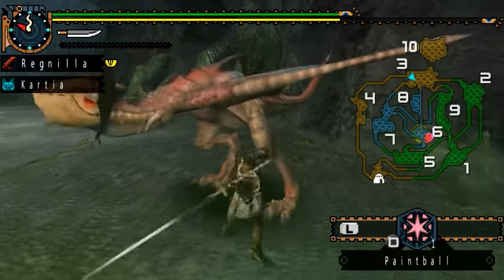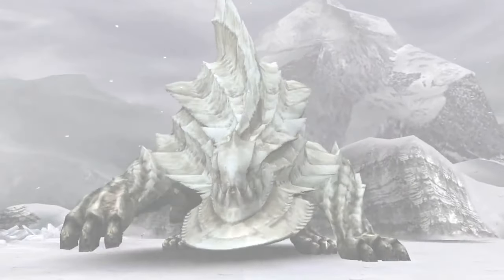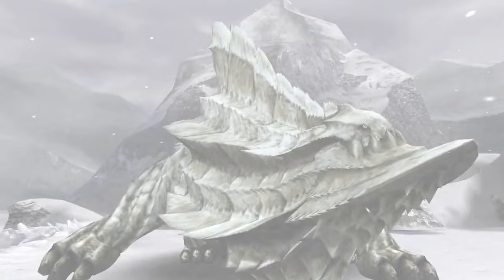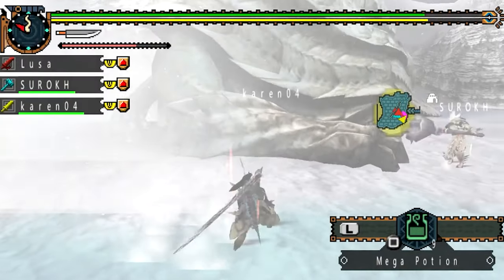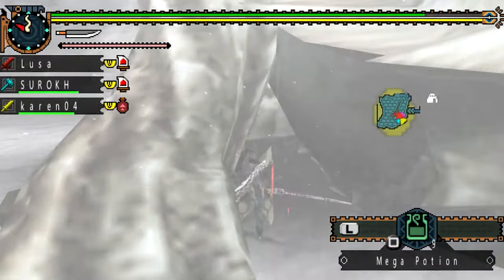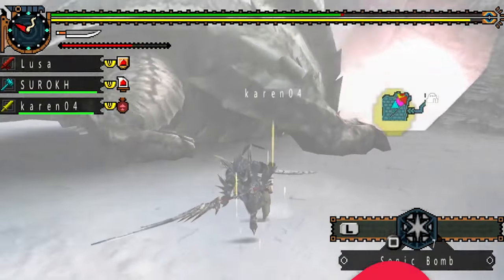Let's not forget the DLC, which outfits your feline buddy in some snazzy armor. Graphically, for a PSP game, it's pretty darn impressive. The new monsters, like the terrifying Ukanlos, are designed with such detail that you can almost feel their breath on your face. The environments are vast and immersive, sucking you into a world where every corner holds a new beast to conquer. Monster Hunter Freedom Unite is like opening a door to a world where you're the hero, the monsters are massive, and every hunt feels like a blockbuster movie climax.